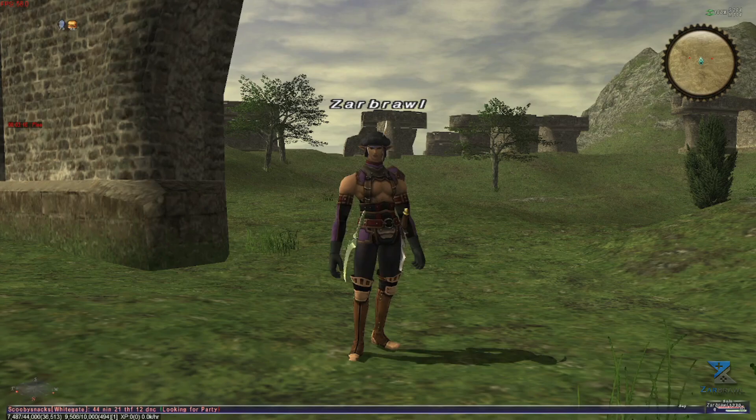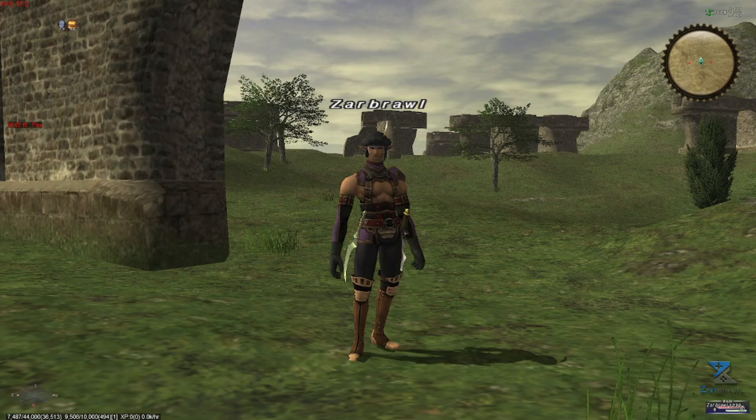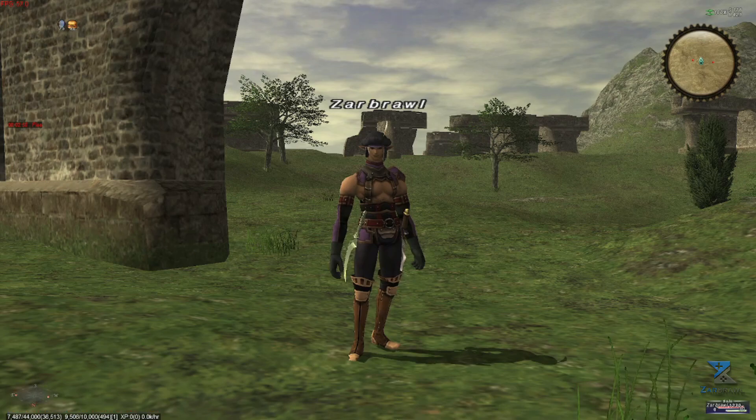Welcome to my guide to hunting down the evil weapons duo Blighting Bran and Eldritch Edge. The two notorious monsters drop a powerful set of rare exclusive level 60 earrings for mages: Cassandra's Earring and Hellenis's Earring. Alone these are quite useless, but when paired they provide a whopping +5 magic accuracy and attack.